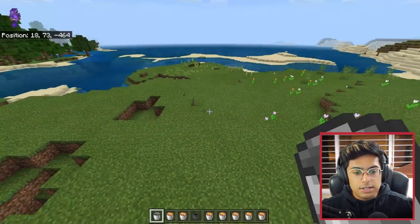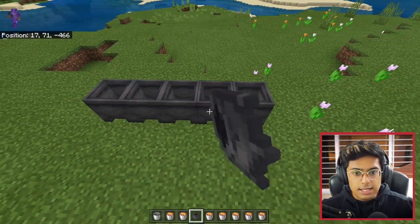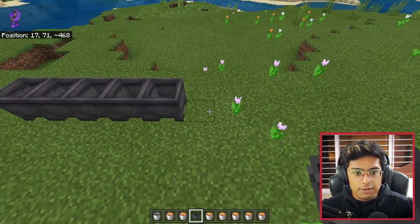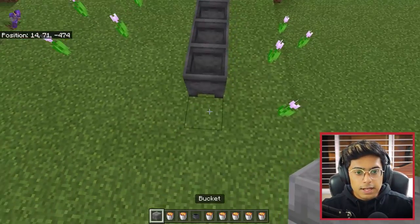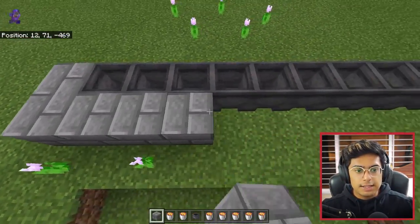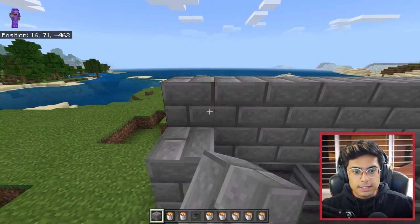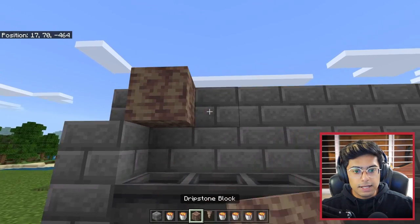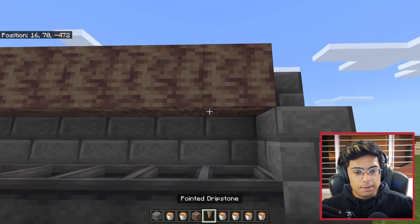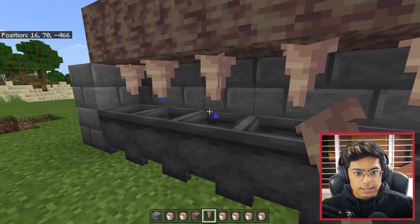First things first, go ahead and grab as many cauldrons as you want and start placing them on the floor. I'm going to make around ten cauldrons — just make a border like this. Once you do that, place blocks on top and grab your dripstone block and your dripstone, and place the dripstone block over here. Then place dripstones on every single block.